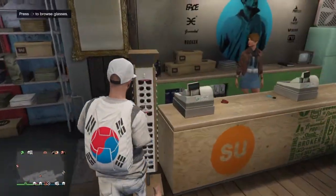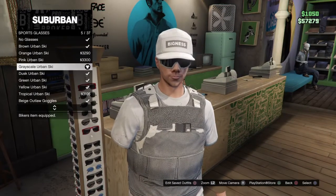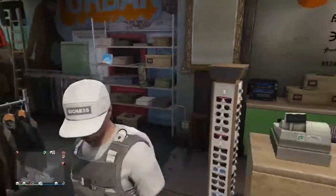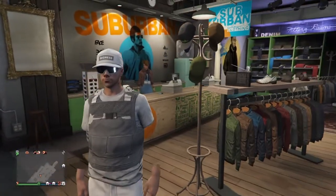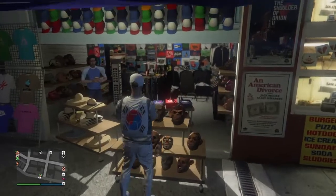Go to glasses, then sports glasses, and equip the Grayscale Urban Ski. After that, head over to the mask store.